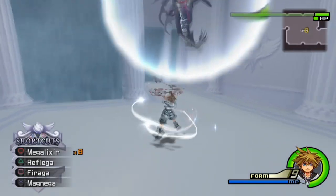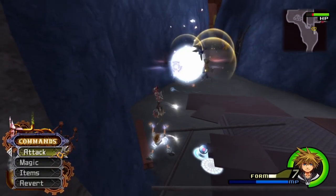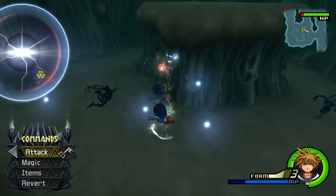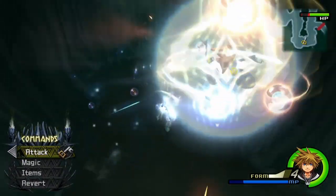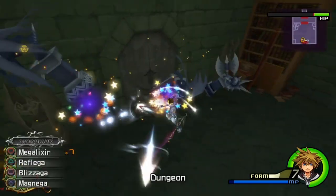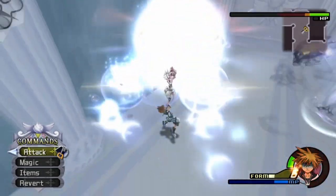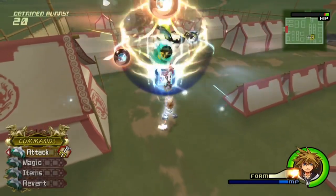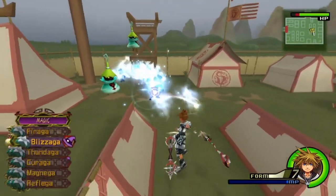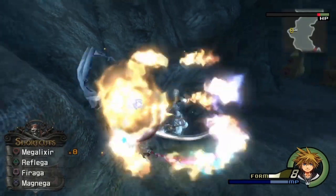Final Form's Magnet operates very differently compared to base Sora's. Casting Magnet will rapidly suck enemies in and out of it before the spell ends and throws them towards the direction of Sora, or if Sora is underneath the Magnet, away from him. This is often useful for crowd control on enemies that are difficult to deal with in close range, as the Magnet staggers them and allows a quick follow-up with attacks such as Fire. You can also position Sora smartly to force enemies into a certain area of the battlefield, like a corner, and follow up with other attacks.